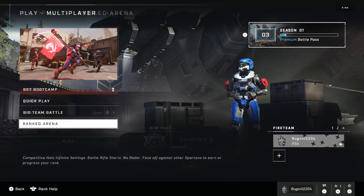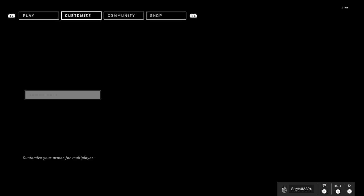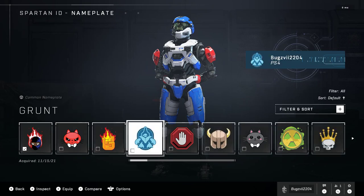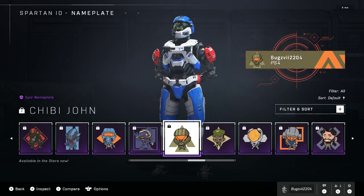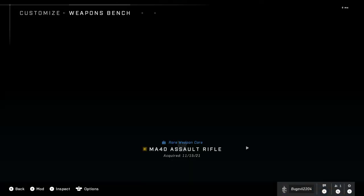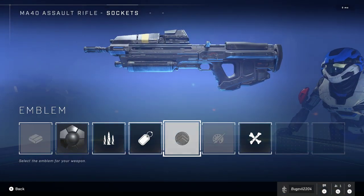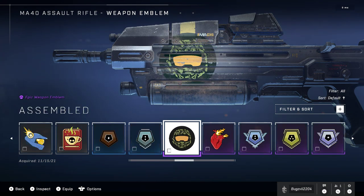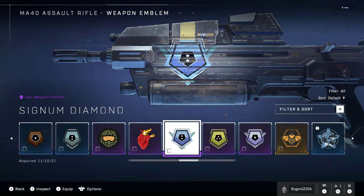Also, when you hit a rank you get cool customization. Let me find it real quick — I think it's only on the weapons though. Yeah, it's only on the weapons for some reason. Why is it only on weapons? I don't know. Once you get your certain rank, you put an emblem on it. I should definitely be able to put like a profile picture or something that shows it too.